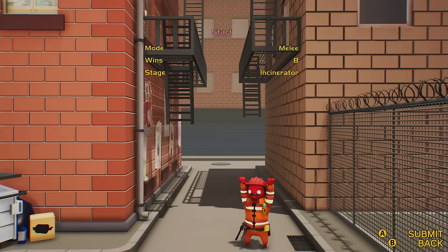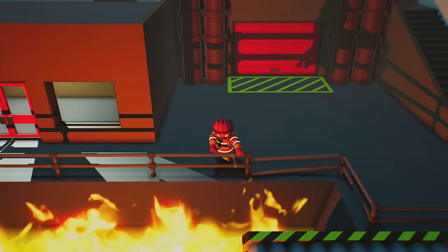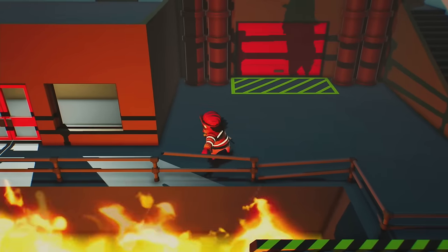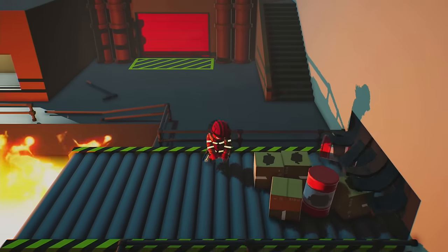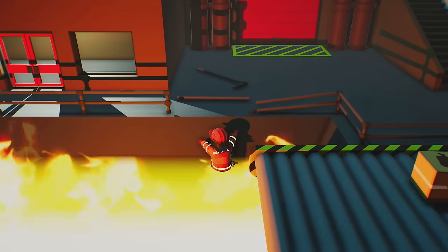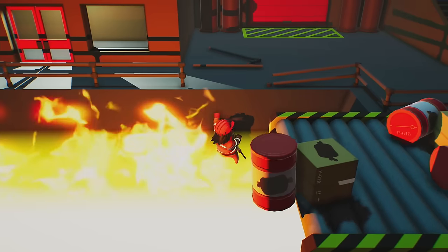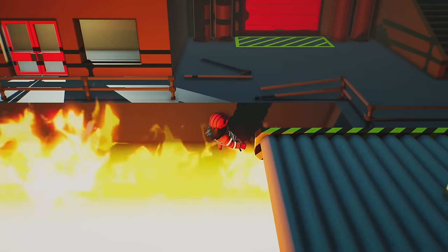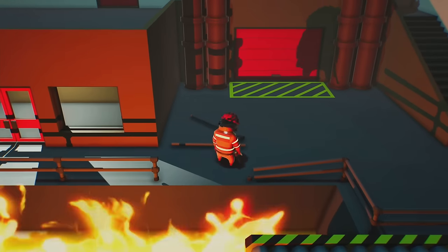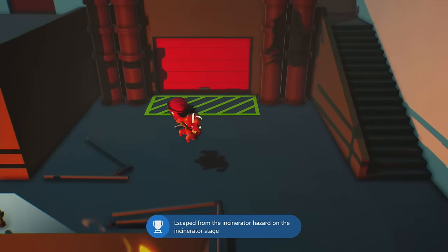We are now on the level Incinerator and we can grab the Roast Beef achievement for escaping the incinerator hazard. I would recommend pulling the railings off of this section first — this is not necessary but will help. What we need to do is almost get caught by the fire but escape. Go onto the conveyor belt and jump onto the edge. You basically have to have the majority of your body in the fire — I'd recommend hanging with one arm into the fire. Then pull yourself all the way to safety for the achievement or trophy to unlock. This one is another finicky one; sometimes you really have to dunk yourself deep into that fire.